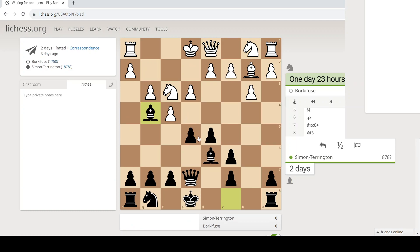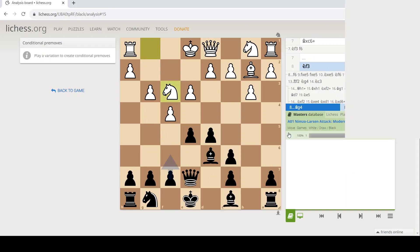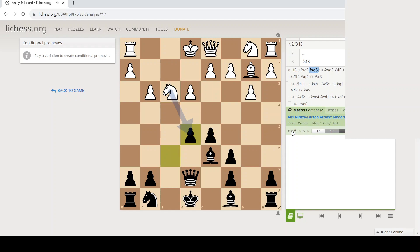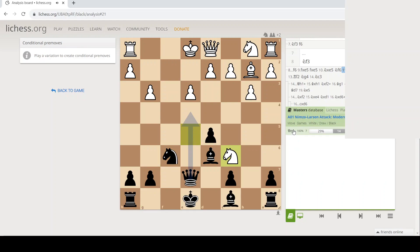I decided to pin the Knight rather than play F6. There's a beautiful line - let's look at it, which I'm choosing not to go into because it's kind of not mine. The beautiful line is: not Bishop G4, but F6. Takes, takes. White can take here. And Black can't take with the Bishop, because then I think the Queen check on H5 is the end of the game - you lose a piece. Black loses a piece. So you just develop.